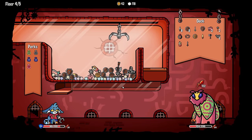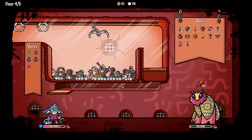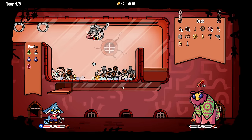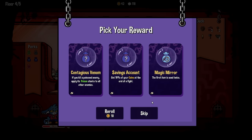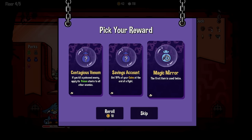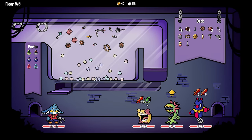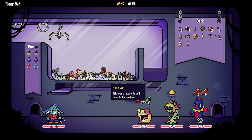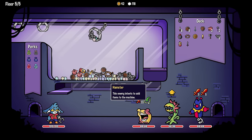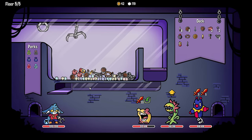Grab the axe - just throw a 40 at him. Maybe I can get this piggy bank - no. 'First item is used twice' - I could do things with that. I don't really care about savings account. The best thing we could do here is to grab armor by itself. Instead we got the sword to drop naturally - that's incredibly unlucky.